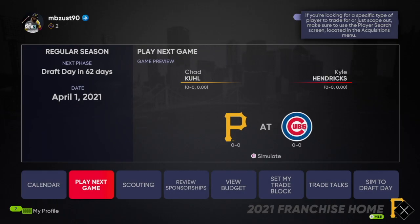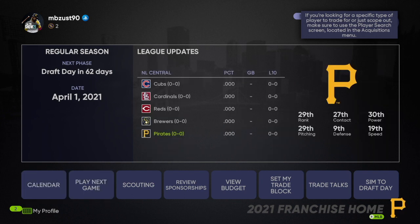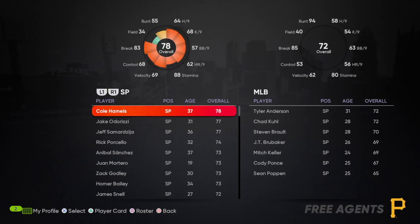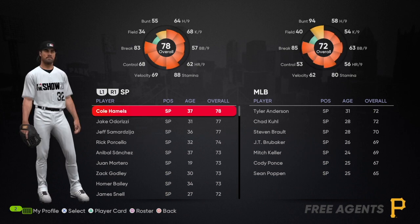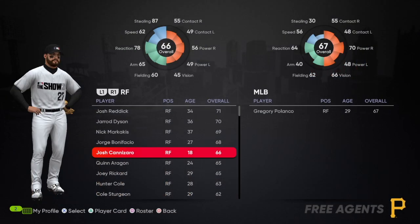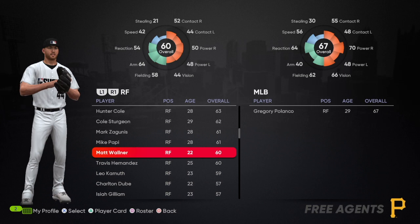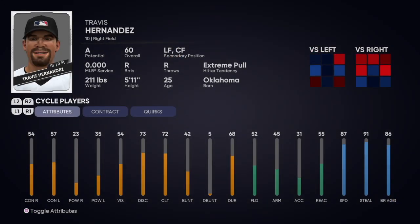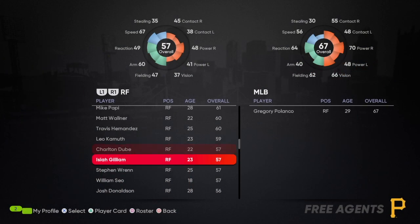The first thing I've noticed — and it's definitely been like this in past years but more prominent this year — is if you go to free agency there are always young players available. This guy's potential is D, but you'll find guys with A or B potential. Like this kid — he's 25 but he's A potential. Sometimes they work out, sometimes they don't.